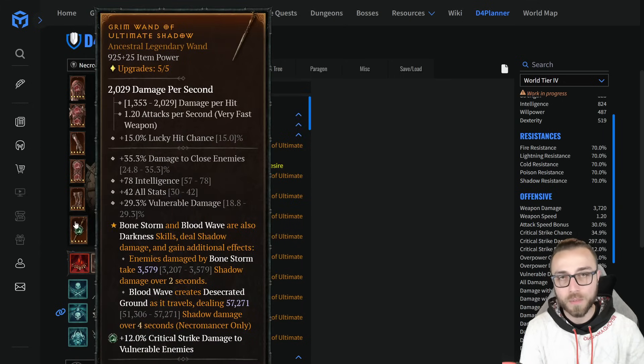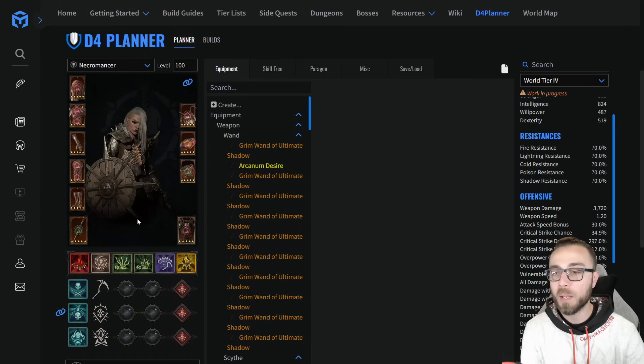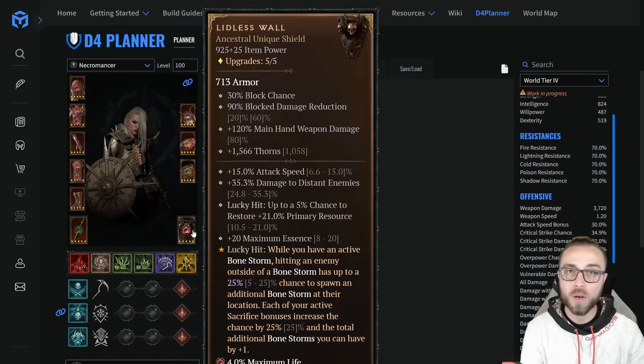For the wand: damage to close, vulnerable damage, intelligence, and all stats — this is where we're putting Ultimate Shadow, the necessary piece to keep the entirety of our engine going.